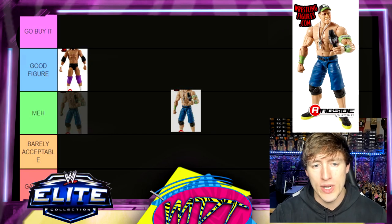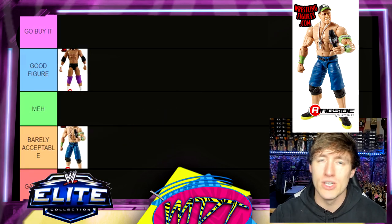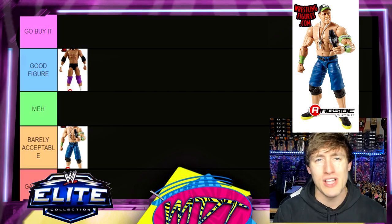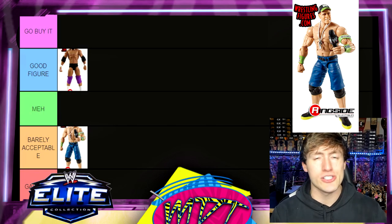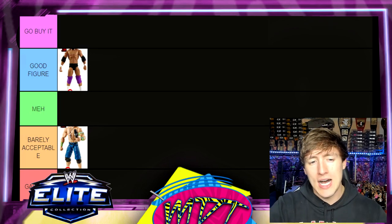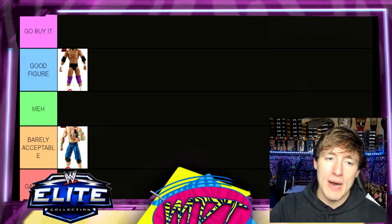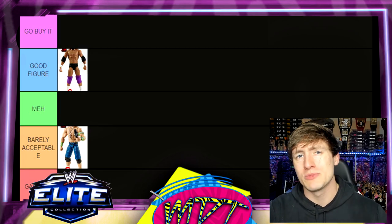Next up is John Cena Elite 28. I'm the biggest John Cena action figure fan on the planet, and this figure is Barely Acceptable. I never liked this gear, the head sculpt's not very good, and it didn't come with a shirt. It's actually a solid figure foundation-wise — he's poseable and can stand up — but all the other stuff brings it down. I'm a harsh Cena critic, so Barely Acceptable it is. It could go up to Meh, but it's definitely not Go Buy It.